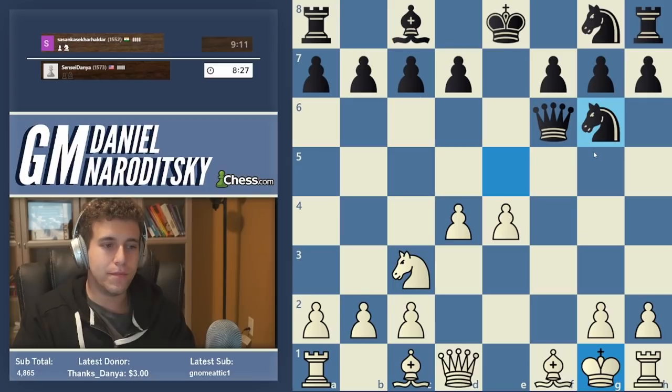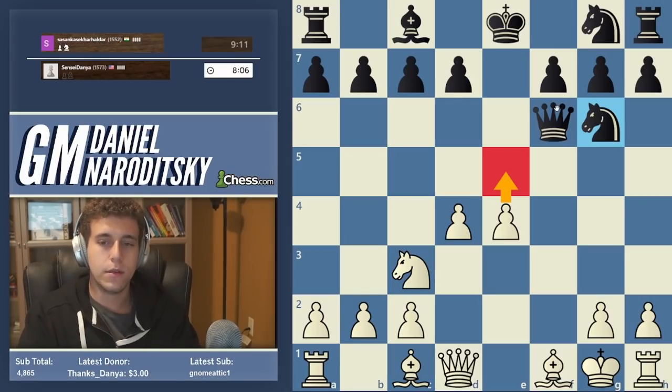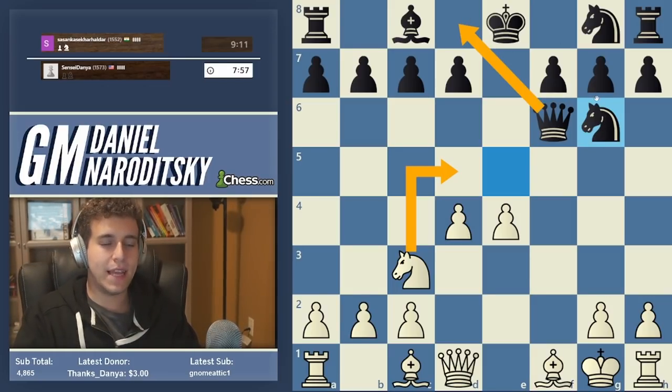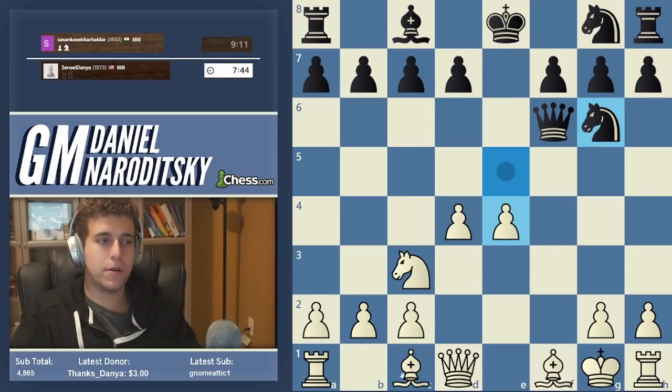Knight g6 - not a bad move. We have choices here; multiple moves are all good. We can take the quiet developmental approach with Bishop e3 and Queen d2, or the more ambitious central approach with e5. A lot of you are probably tempted by Knight d5, but I'm a little cold toward that move. The reason is it sends the queen back to d8 where it wants to go anyway, and after that black can chase the knight away with c6, so both sides lose a tempo.